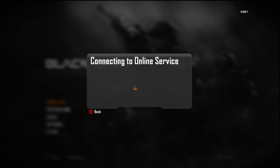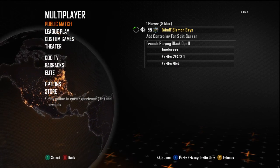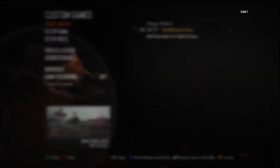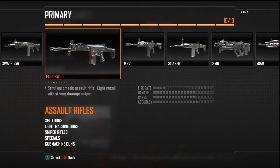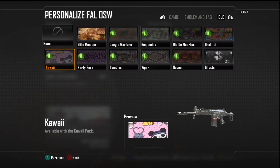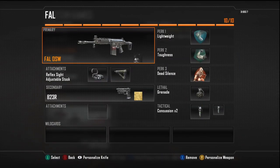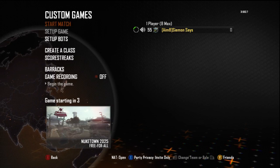Connecting to the online service. Let's go to a custom game real quick and check if it works. Camo DLC — there we go. There is the Call of Duty GOATS camo. I'll equip it and start a match to check out what it looks like.